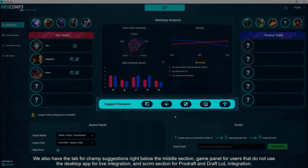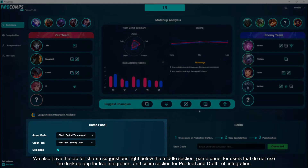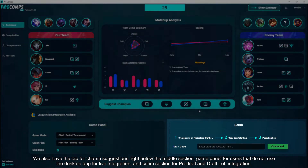We also have the tab for champ suggestions right below the middle section, a game panel for users that do not use the desktop app for live integration, and a scrim section for ProDraft and draft load integration.